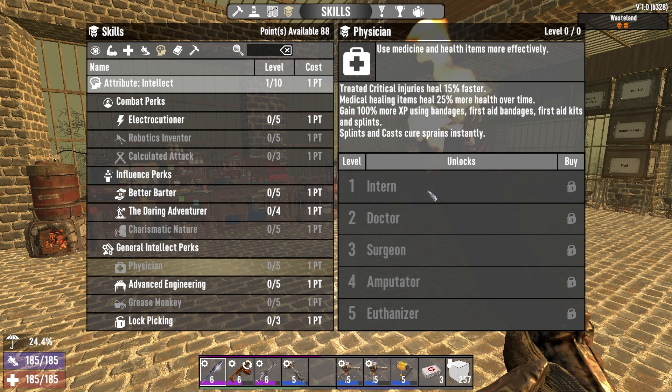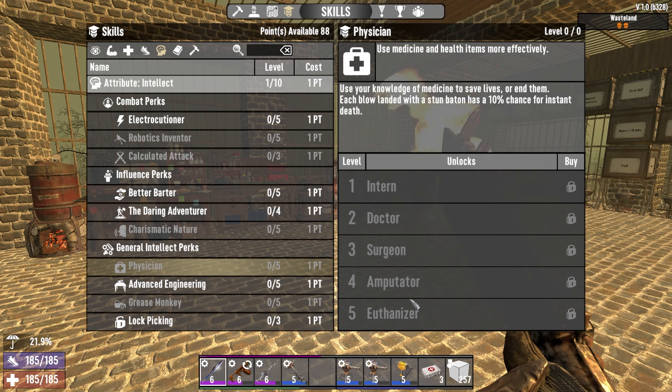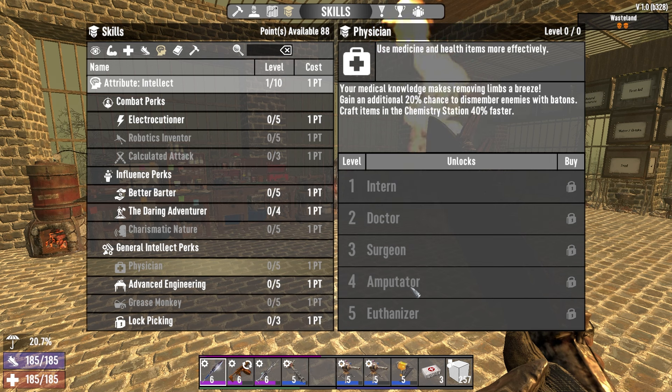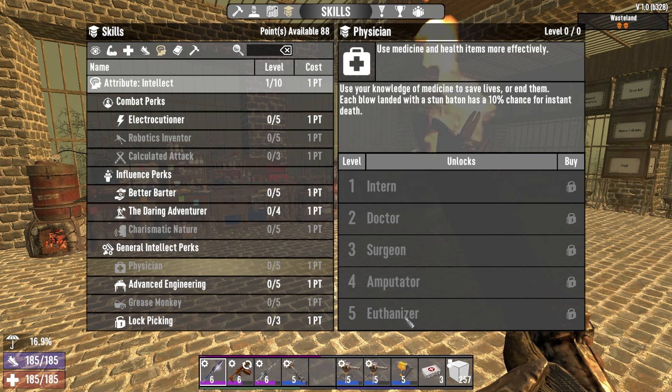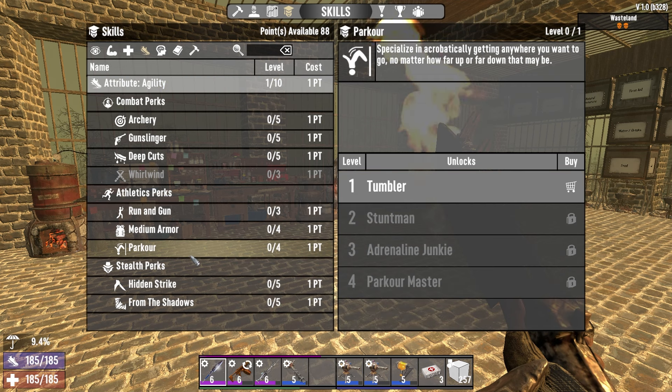On the Physician tree, beyond curing Sprains instantly, if you decide you want to use stun batons it's going to benefit you to go down this tree. At the fourth point, you gain an additional 20% chance to dismember enemies with batons. Go down one more and each blow landed has a 10% chance to be an instant kill. So if you're going stun batons, you definitely want to go down Physician as well.